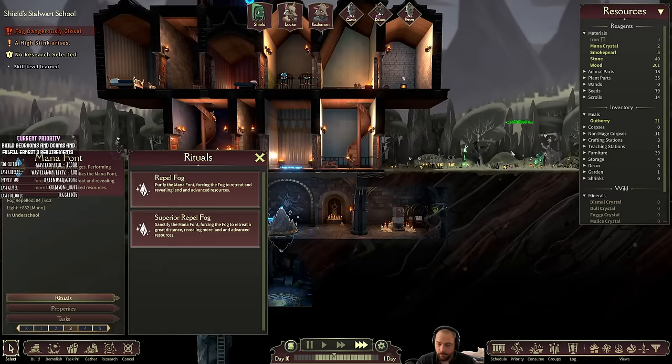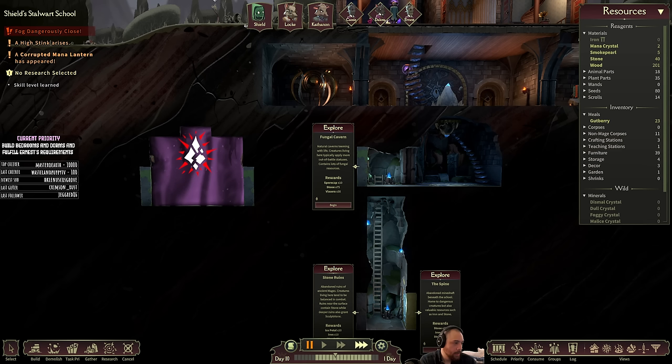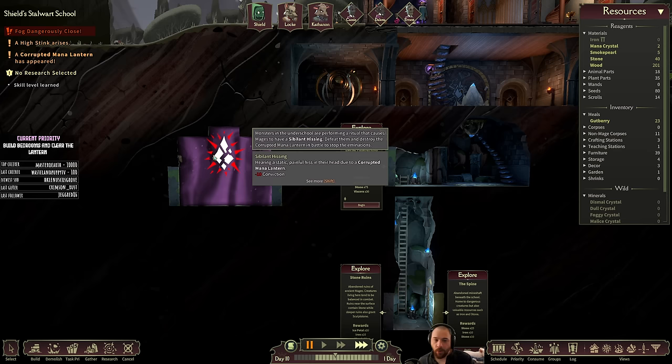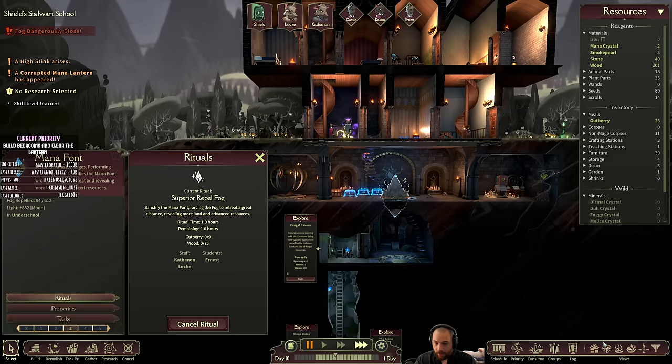The windows cost ice petals. I'll push the fog back and then harvest ice petals to get the window requirements. There's also the possibility of getting ice petals from a stone ruin — this stone ruin gives ice petals, so maybe we'll go in there and get them that way. Priority: build bedrooms and clear the lantern. Periodically in the dungeons there will be magic lanterns that get corrupted and give a negative conviction effect, kind of like a psychic ship in Rimworld, until you clear it. So I'm going to do a superior repel fog ritual and then start working to clear towards that corrupted lantern.